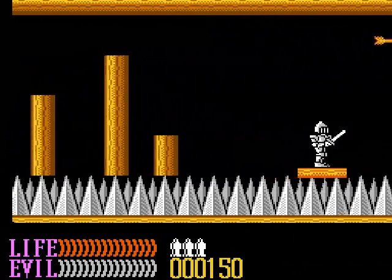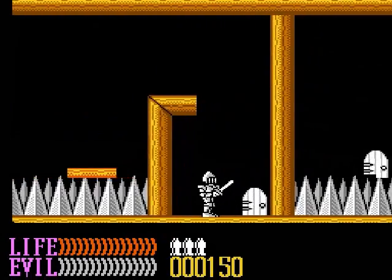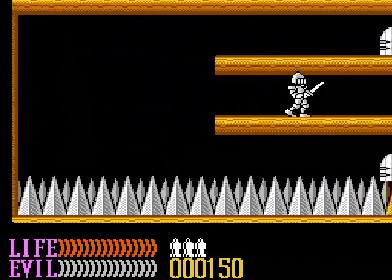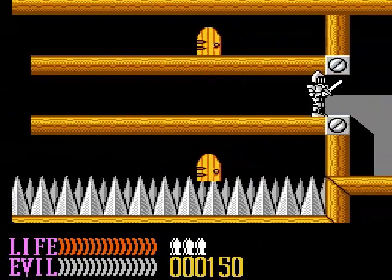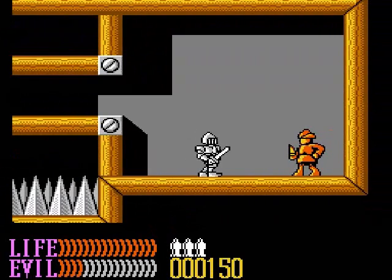I'm actually surprised I haven't died yet. The thieves' guild gimmick is these doors — they change color and teleport you to similarly colored doors, like you see. That orange door is obviously a death trap. And now we are going to fight the boss. The first tier bosses are actually fairly easy.